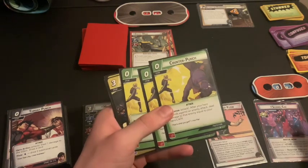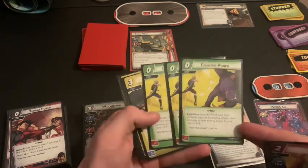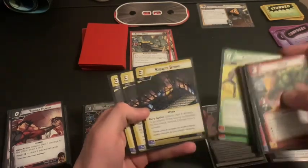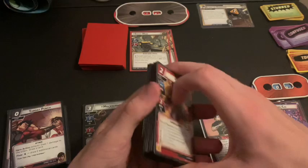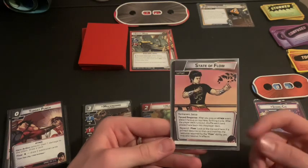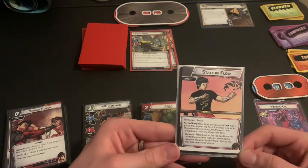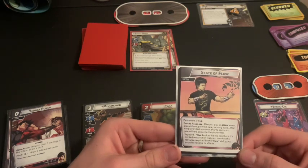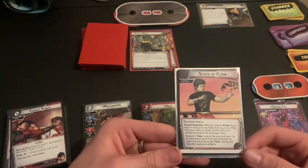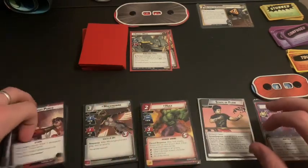For deck construction, because he may include three copies of one attack event from aspects other than our chosen aspect, we included three Counter Punches to deal damage without exhausting, and three Stealth Strikes to remove threat as well as dealing damage. A clarification on his State of Flow ability: it's a permanent forced response — after you play an attack event, place it face up on top of a pile. After the player deck runs out, shuffle each card placed here back in. The Flow keyword lets you look at the top card of that pile and, if the printed resource matches the resource required by the Flow ability, you may also resolve its effects.